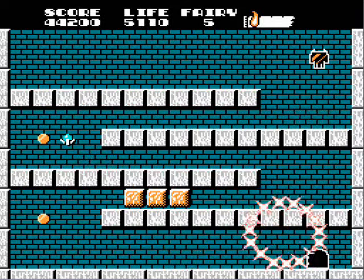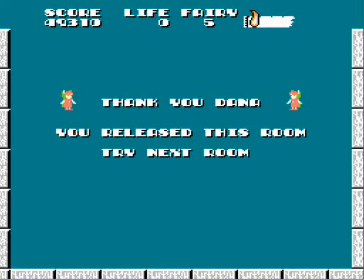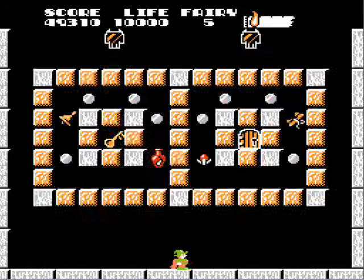Fairies are just for extra points — or I think every nine give a life or something. If you get a game over and lose all your lives, there's no continue option. You have to press a certain button combination.